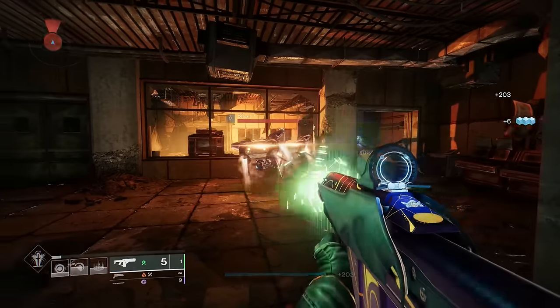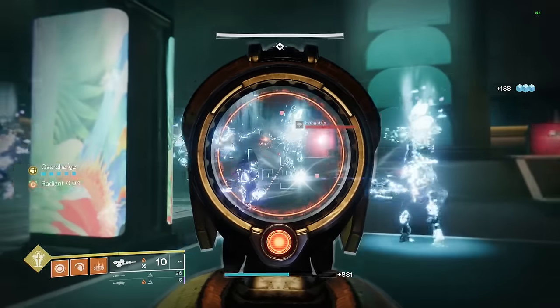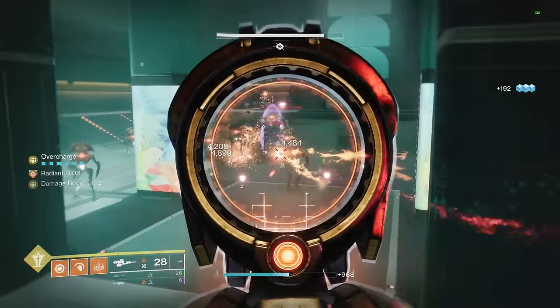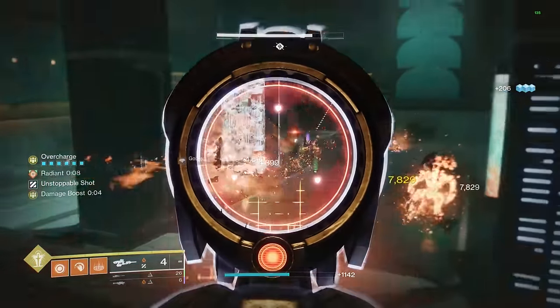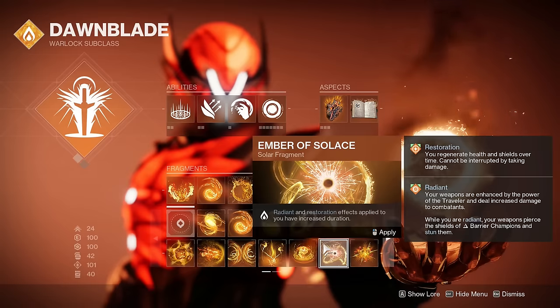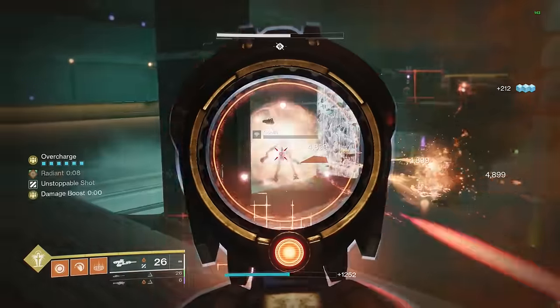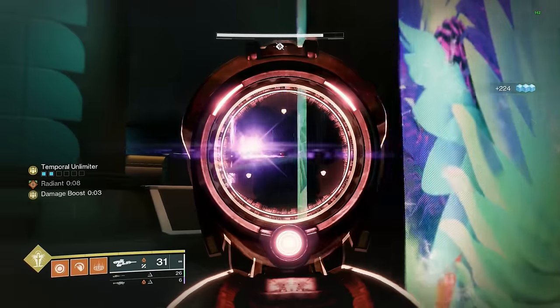Reign of Fire makes you radiant each time you get a fusion rifle kill. Vex Mythoclast is the only fusion rifle that takes primary ammo, so it's very good and reliable at add clear. Because you're wearing Reign of Fire, each kill gives you radiant, which increases the damage of all your weapons, gives them anti-barrier rounds, and triggers certain abilities in your solar subclass and certain mods in your seasonal artifact. And because you have infinite ammo with Vex, you'll basically have 100% uptime with radiant.